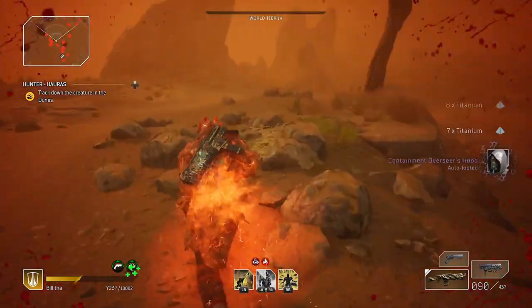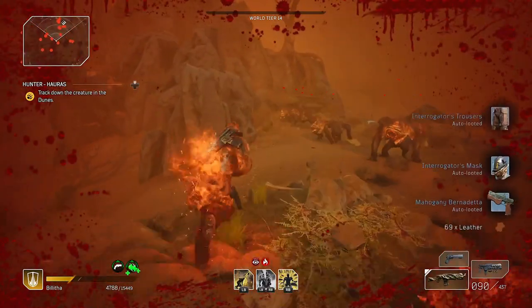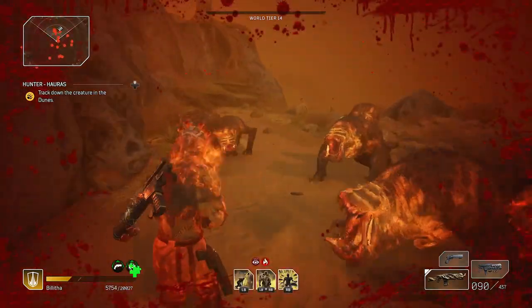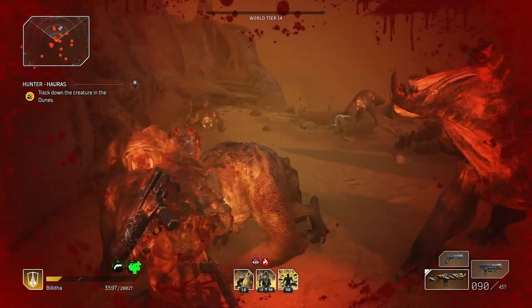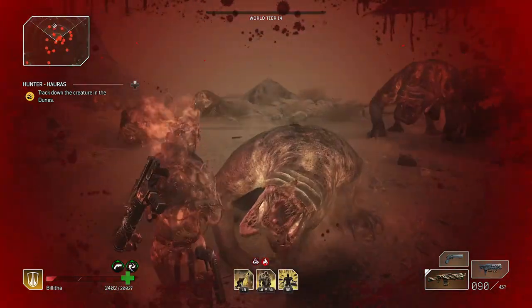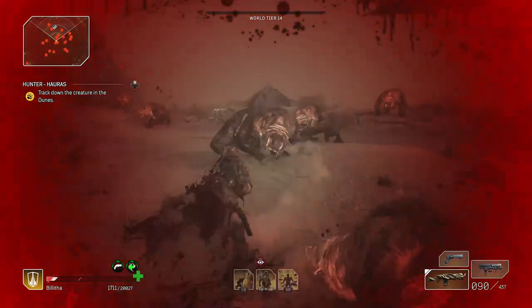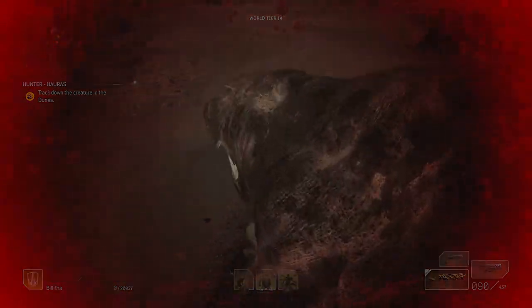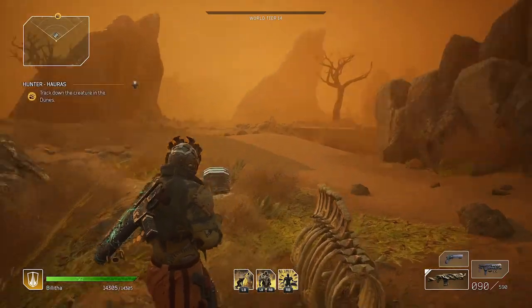There we go. There must have been like 30-odd titanium there. A couple of purples coming in. I don't think you get titanium from the blues — I'm pretty sure you don't. So if you wanted to just do this until your inventory is full, then go and sell the blues, keep deconstructing all the purples.